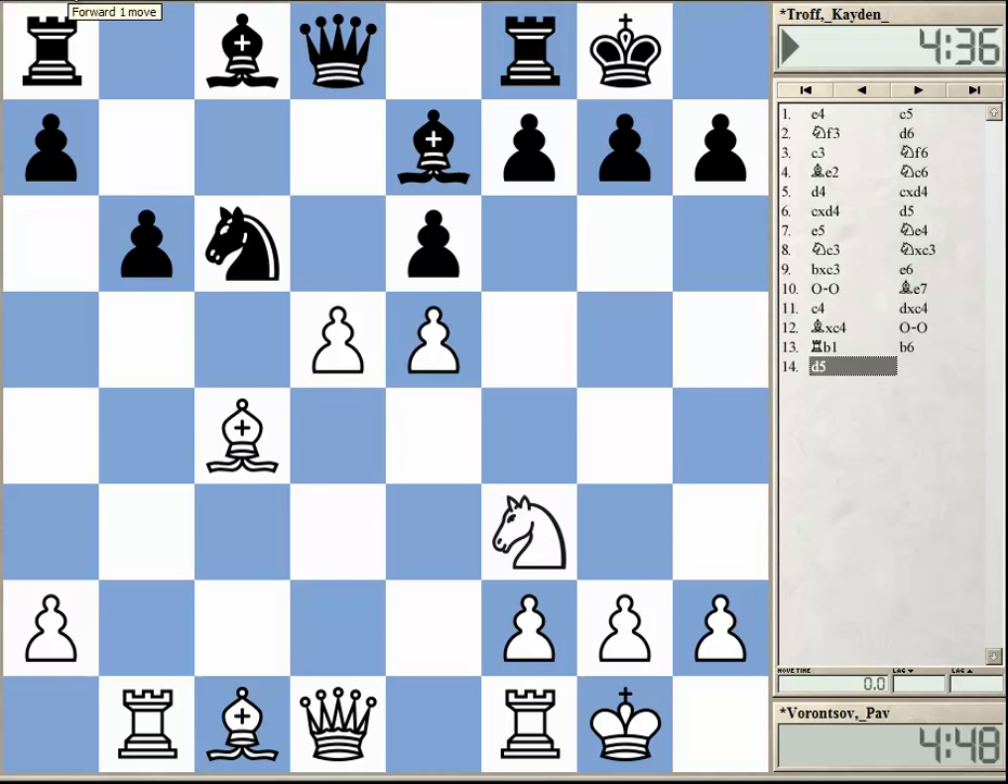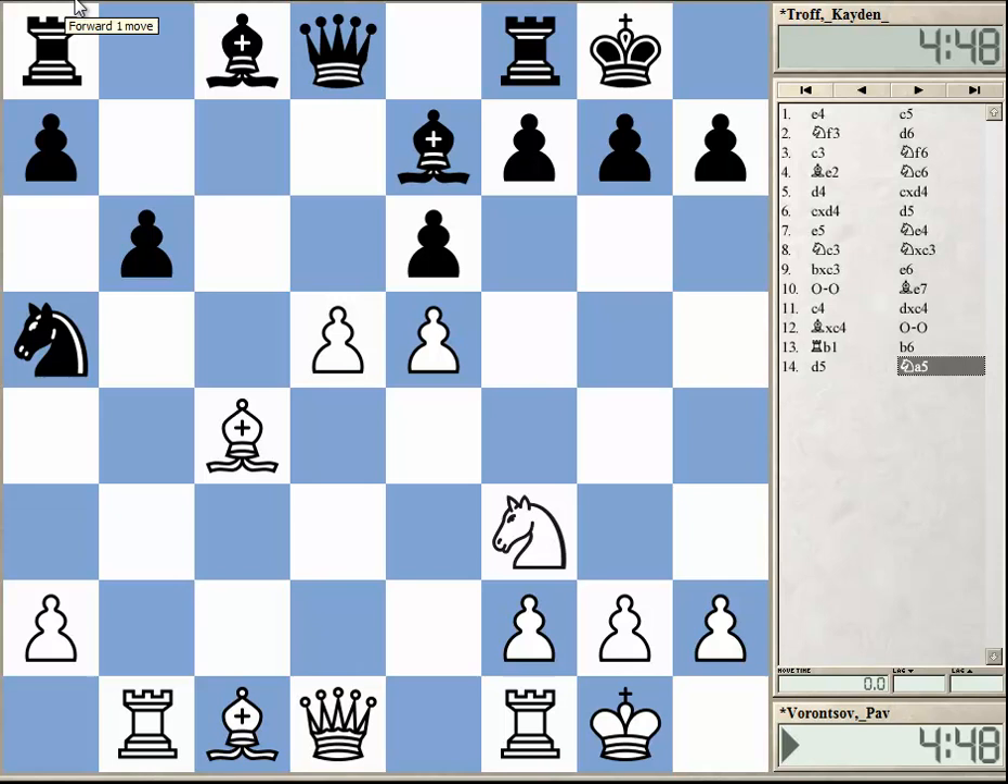So b6, intending to get the bishop on the long diagonal. D5 — white plays it very directly. I don't think this is a good move really, but it's sharp. Knight a5, the answer. And now the bishop is hanging — of course he didn't overlook this. The white player put his hopes onto the move d6. Yeah, this is interesting, but maybe ultimately not so great.